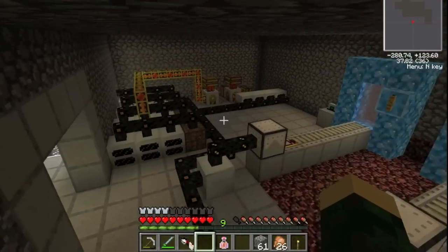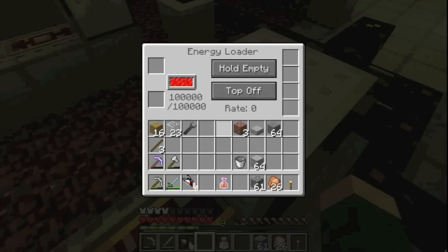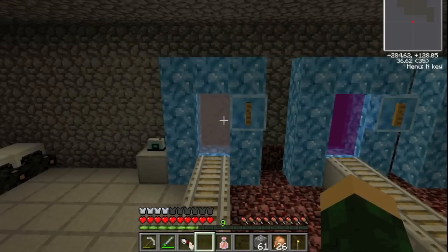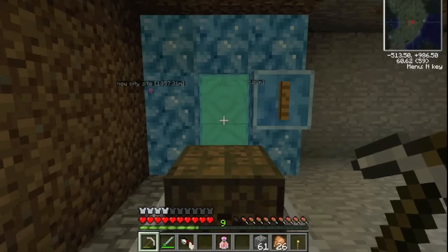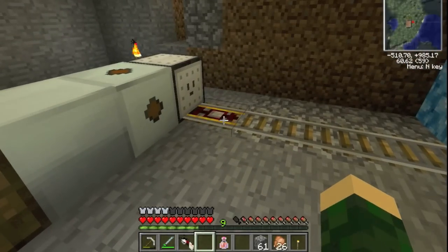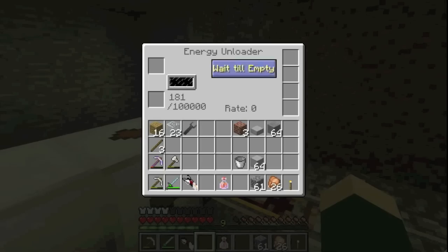I don't know if I showed this before, but this is my nether power plant. It fills up minecarts with energy and sends them off to wherever I choose through the Mystcraft portals. For example, over to US Dead 99's house. That one's empty so it's going back to get charged. Wait a few seconds and it will come back, teleport right onto that spot, and start unloading its energy with this energy unloader.